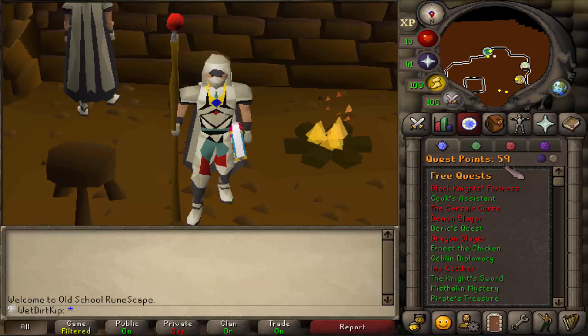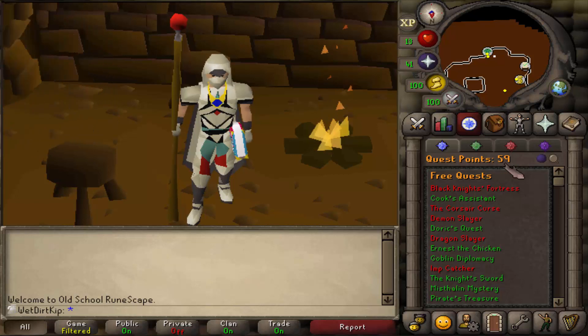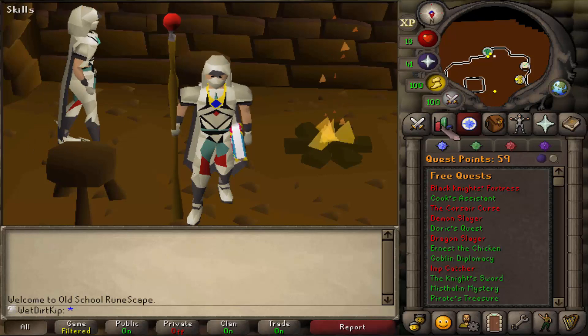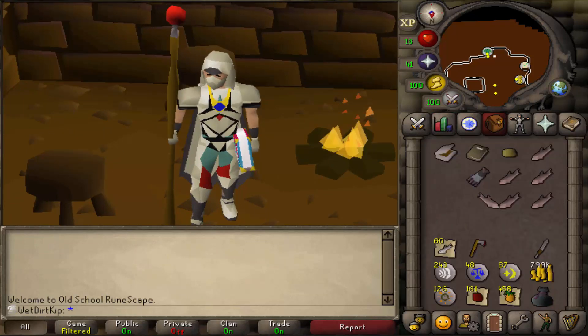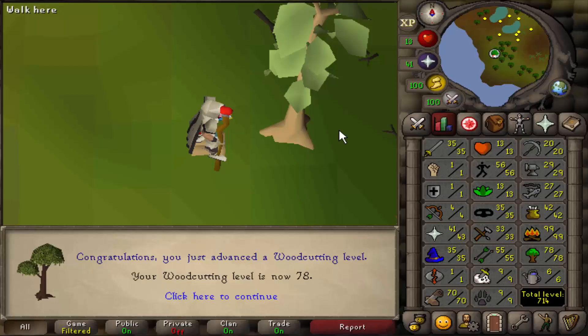We're at 59 quest points. I think we can single-handedly knock out the 100 quest points over the course of the next three weeks — I don't think that'll be too rough to do. I'll catch you back tomorrow with the first quest. Unless we get the woodcutting pet, which would be sick. There's 78 woodcutting — 78 woodcutting all with the steel axe.